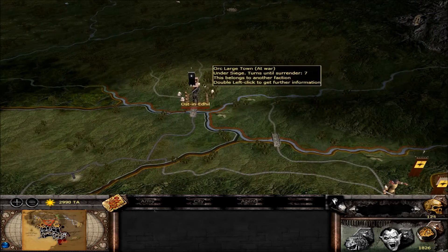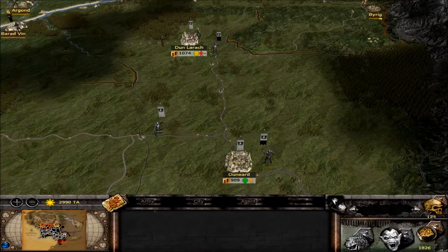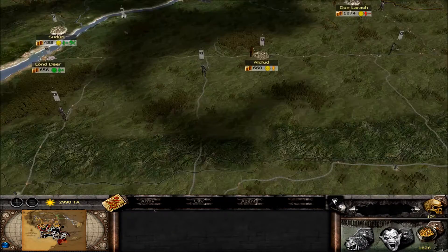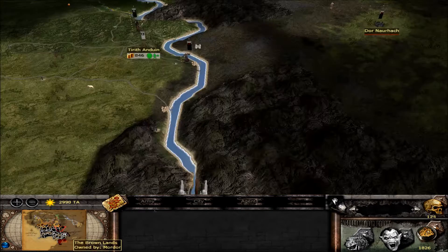By the way, I moved a lot of stuff. I'm besieging Ostin Edil now, I have a new army here grouping up with this one as well, and just streaming reinforcements to the front - to this front. I have three fronts now.